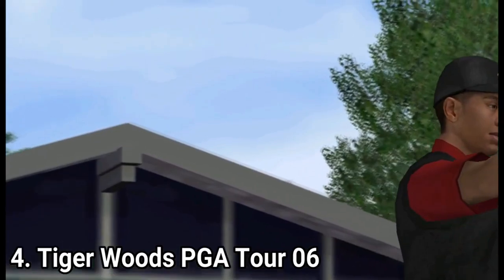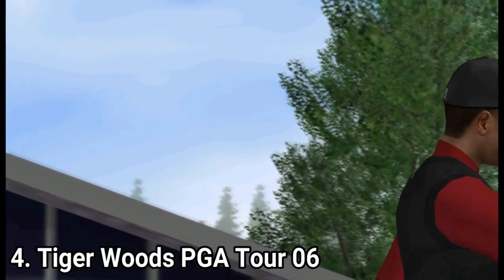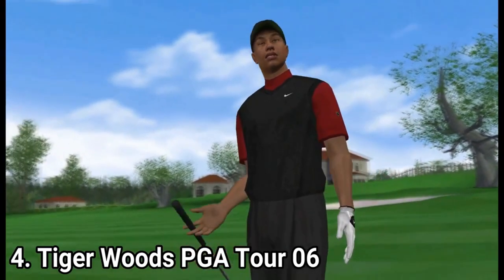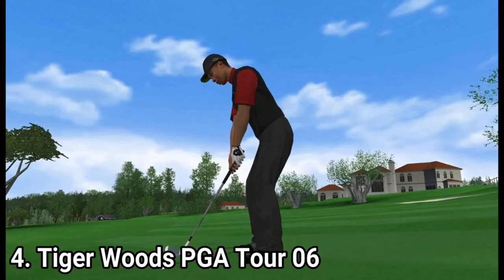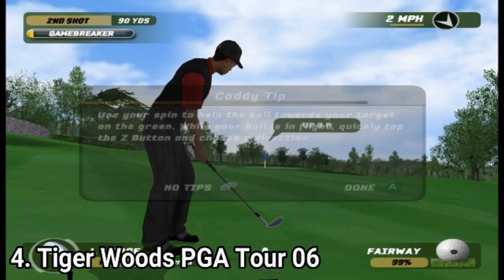In Tiger Woods 2006, they added the Shapestick, with which you can influence the flight and spin of the ball, including adding topspin or backspin, and drawing or fading the ball. The Shapestick is a ball icon where you move the dot to influence the ball.